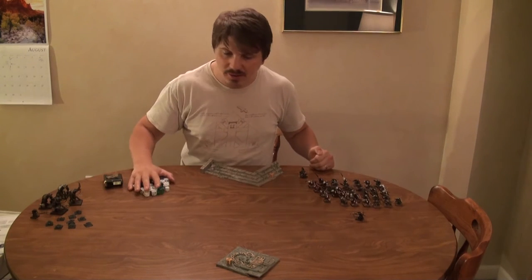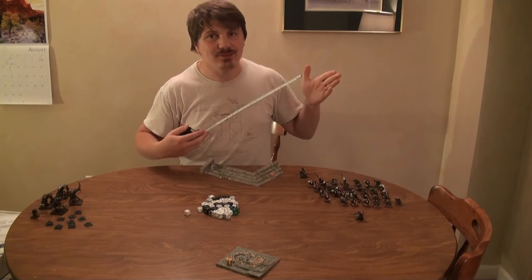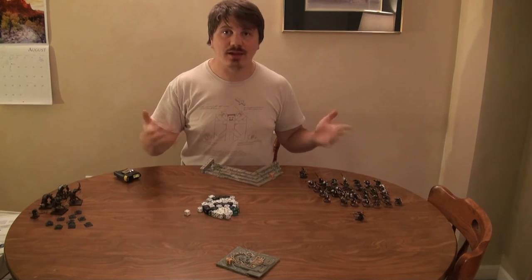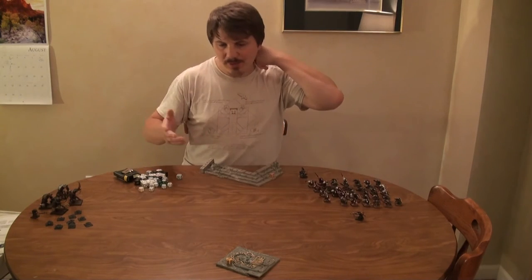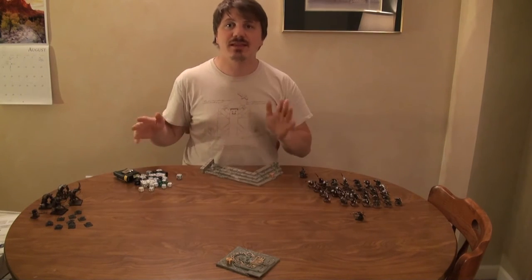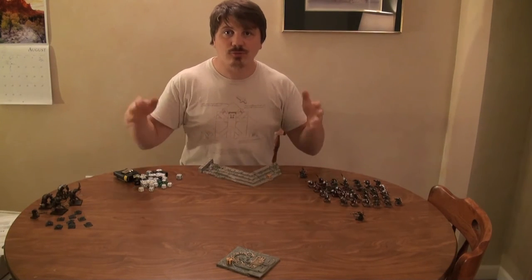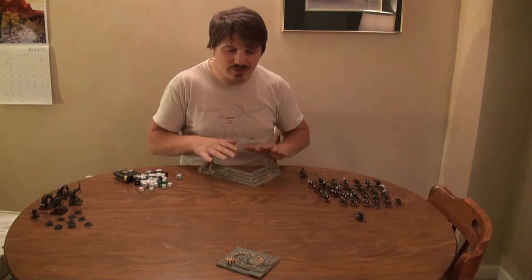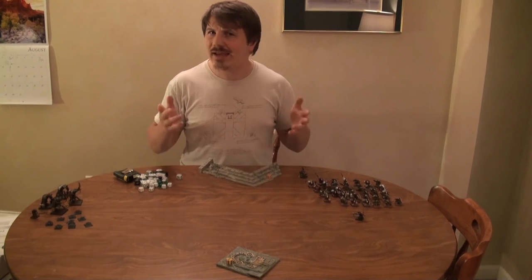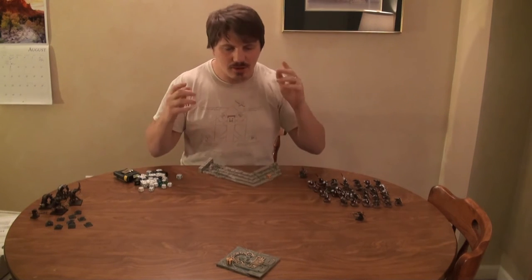Other things you'll need are a lot of six-sided dice and at least one tape measure. So, how do we start? First, you set up the battlefield — I decided to make this really simple, and these will be our scenery. For each piece of scenery, you're supposed to roll a die, and the number that comes up changes what the scenery does. I've skipped this part quite a bit because it makes it a little more complicated, but that's what the rules say.